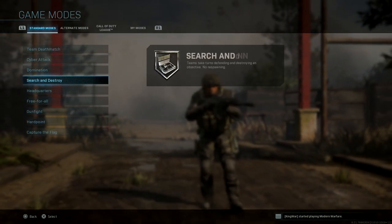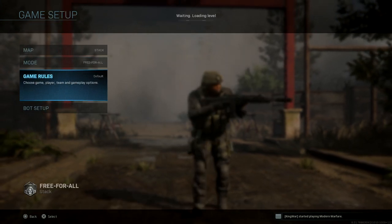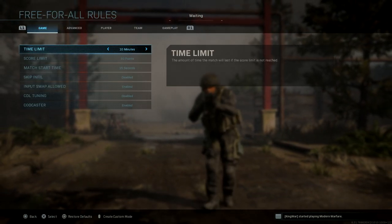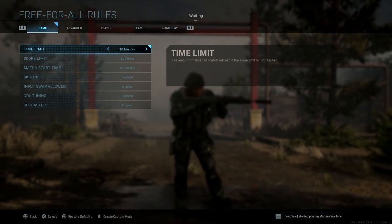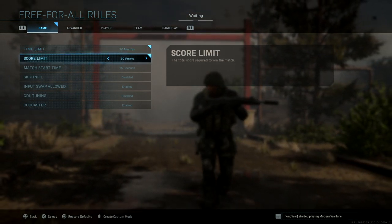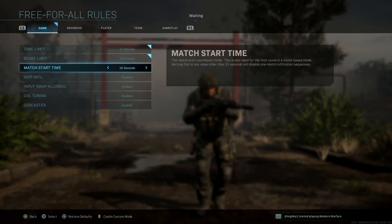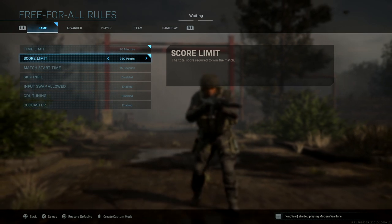Then go into game mode and select Free-for-All. Next, select game rules and set the time up to 30 minutes or so. You can go longer if you want — you can even do two sessions. The more you do, the better. Set the score limit to 250.